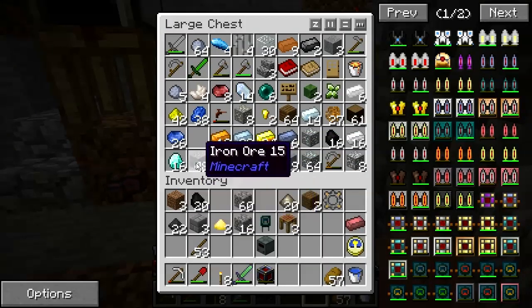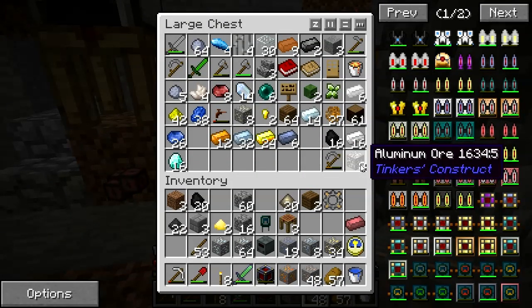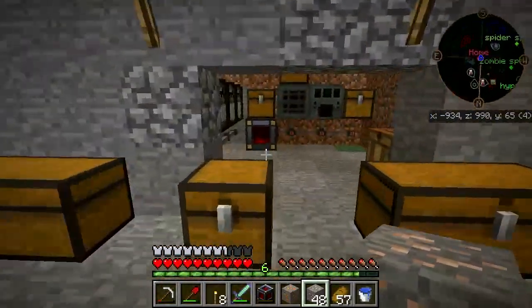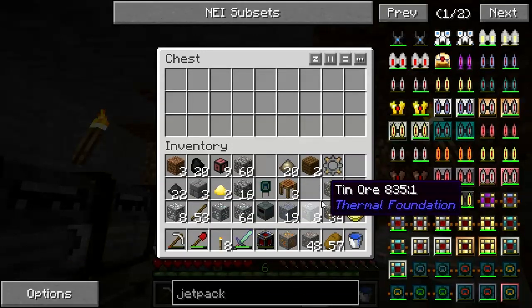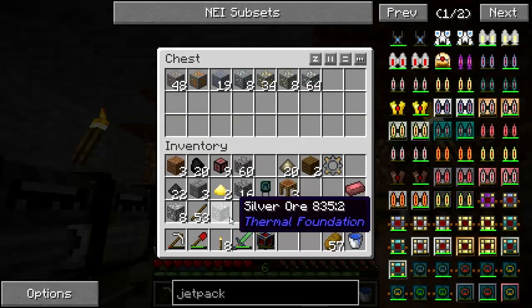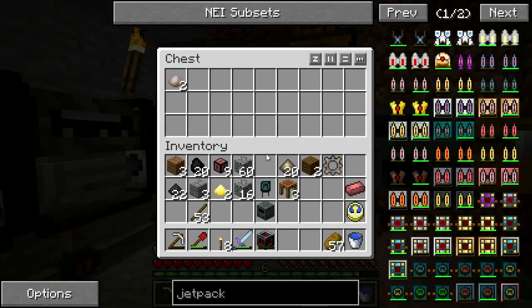I'm going to take all of this ore and start dropping it into that chest. It's getting pulled in there, it'll get processed, and the output will go into this one.